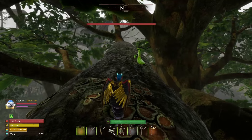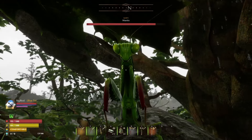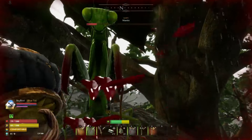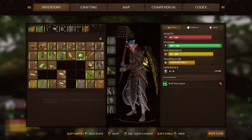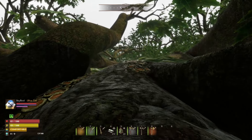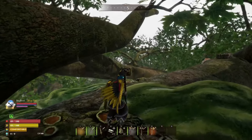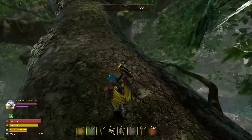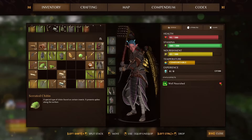Excuse me, do you have any eggs? We do have a mantis egg, right there. Let me head back to the great tree. You could spend a long time just weaving in and out of these tree branches from tree to tree, which is awesome. But I want to look at the incubator. I didn't see anything in the update about this serrated chitin — I wonder if they're planning to do some new armor with it. It looks awesome, I hope they do.